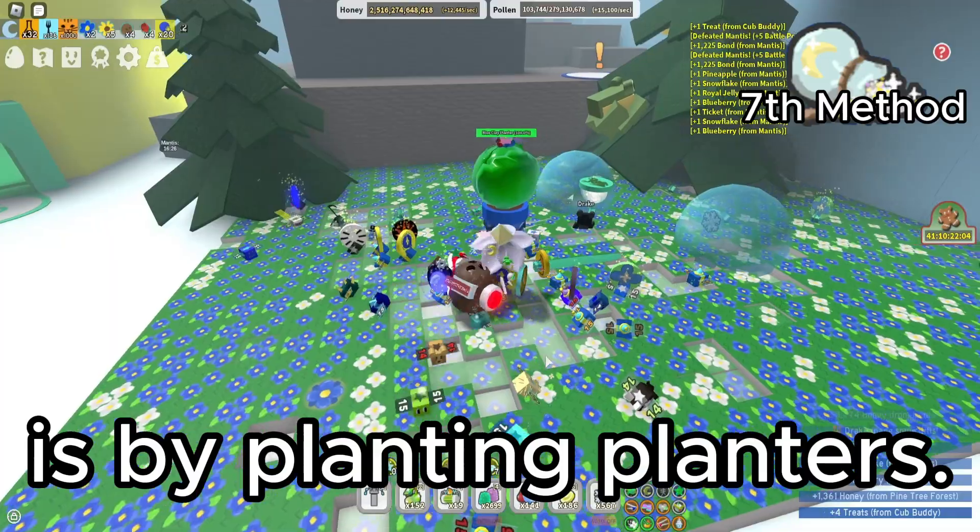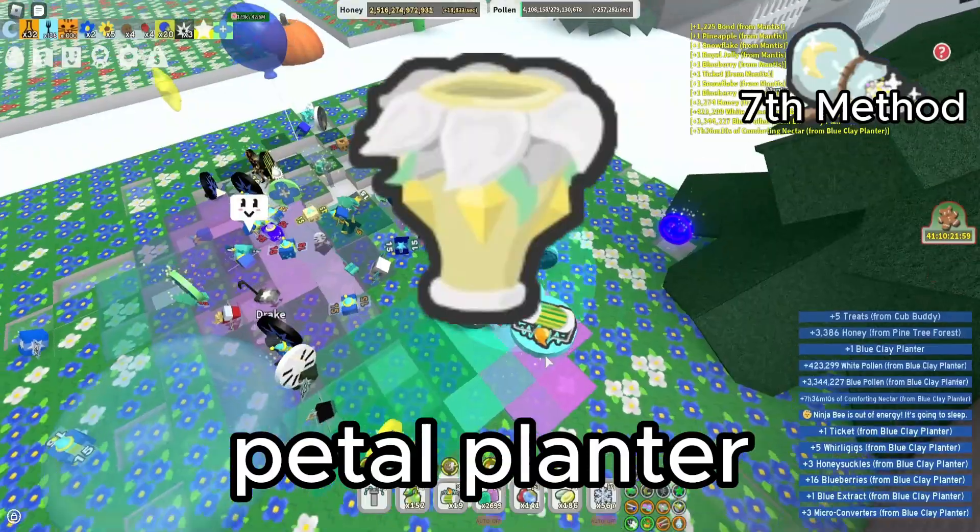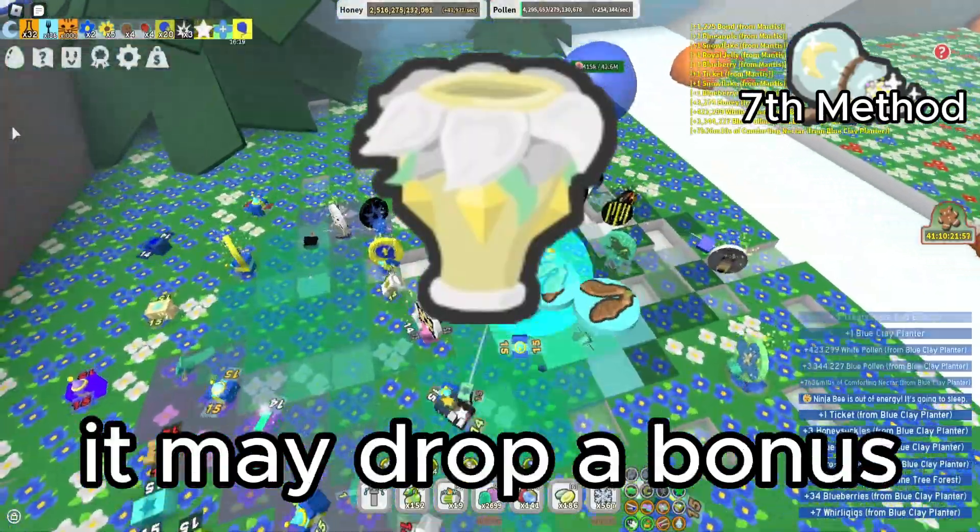The seventh and final method is by planting planters. The following planters can reward you glitter. However, if you plant the petal planter in any white field, it may drop a bonus of 10 glitter.